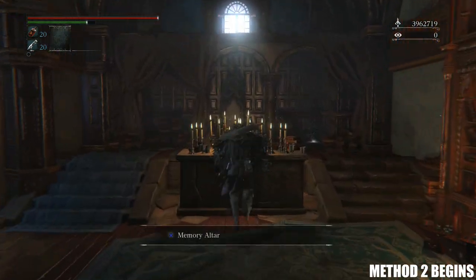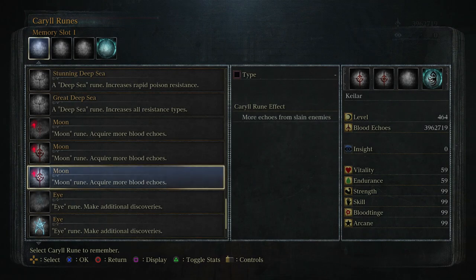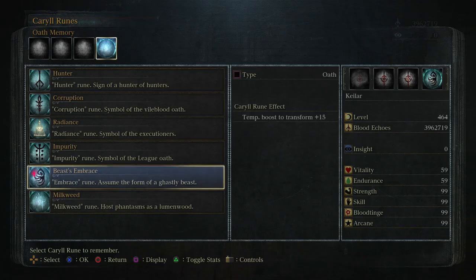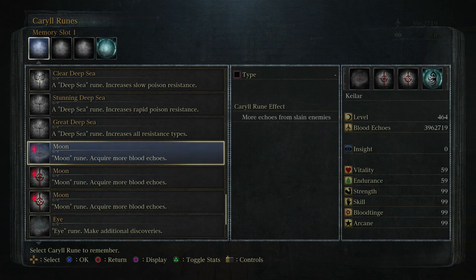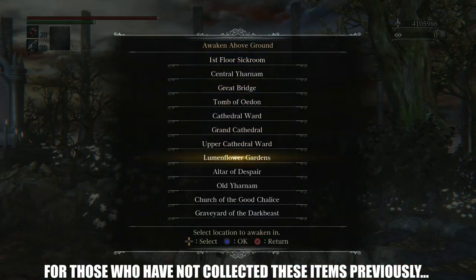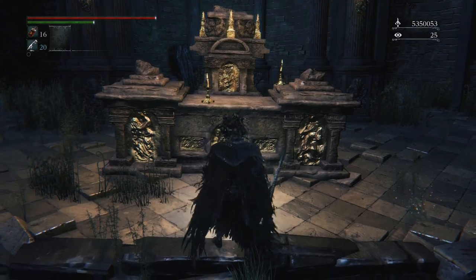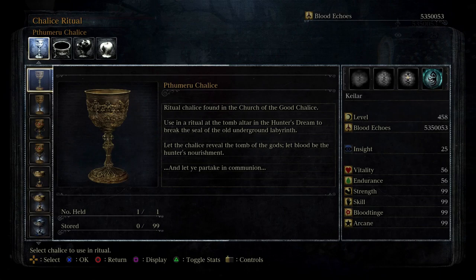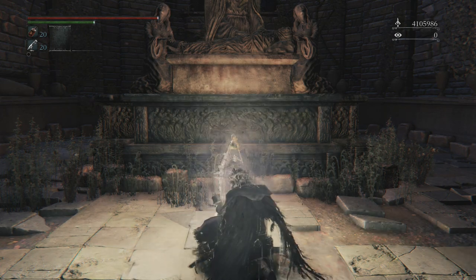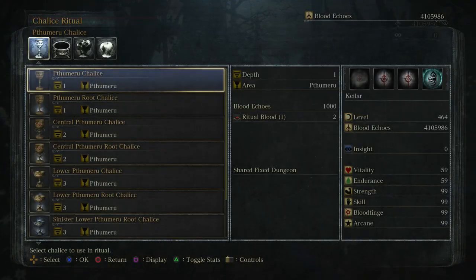Back in the Hunter's Dream, head over to the memory altar and make sure you have your three Moon Runes equipped — levels one, two, and three simultaneously. If you do not have these unlocked, I will leave a link in the description. It doesn't matter what oath memory rune you use as long as you have your three Moon Runes. Much like the first method, head to Old Yharnam, collect the two Ritual Blood (1) from the altar in the ritual hall, and kill the Blood-Starved Beast — he will drop you the Pthumeru Chalice. Head back to the Hunter's Dream, go to an empty tombstone, and start up a chalice ritual with the Pthumeru Chalice.